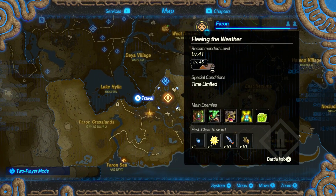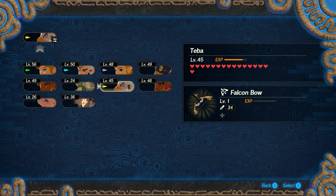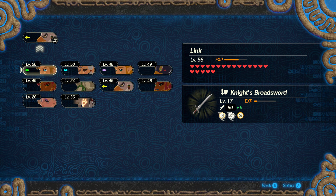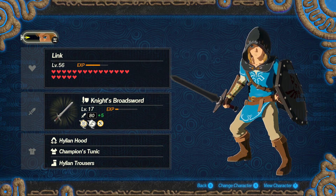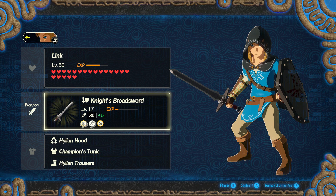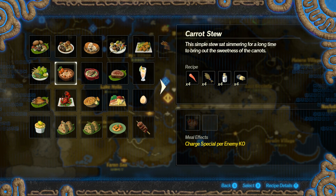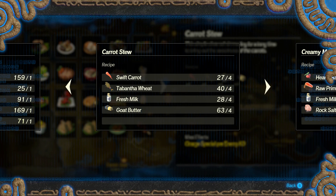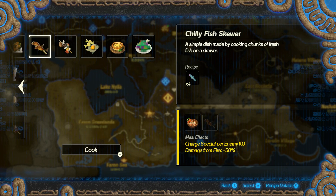There was this thing - Fleeing the Weather recommends level 41, so Teba could do it, but just to be safe I'm gonna go with Link on this one. Look at that - 80 plus 5. Its bonus things are weird though. I tacked on the training sword from the Breath of the Wild save file - so it's got ice resistance. Actually no, I think I trashed the training sword. Let's go with our good old carrot stew.